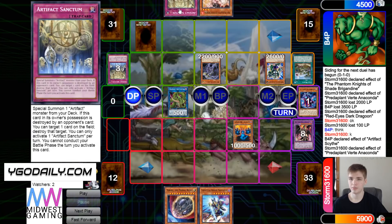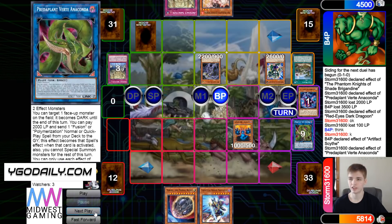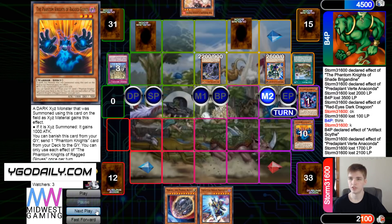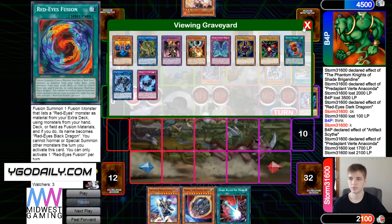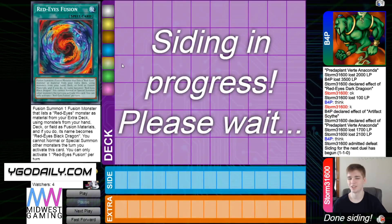They pass Torn, draw Sanctum — not a good draw. Scythe beats over Anaconda, and Pancratops beats over Gloves. Main phase 2, set Sanctum, pass turn, draw Dark Ruler. Then they go ahead and Gloves, chain Ash, and GG. That was a really weird game.